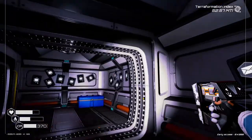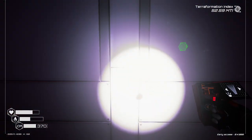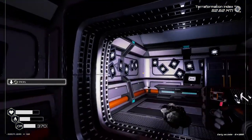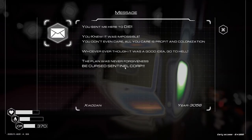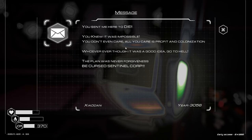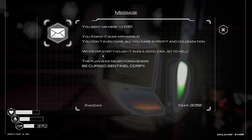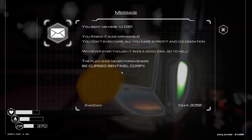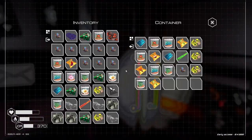And that is it. Now this is kind of a weird thing. Aha! I knew there'd be a secret panel in here. Alright. You sent me here to die. I knew this. It was impossible. You don't even care. All you care about is profit and colonization. Whoever thought this was a good idea, go to hell. The plan was never forgiveness. Be cursed, Sentinel Corp. Someone had a bad day.